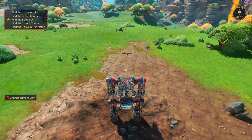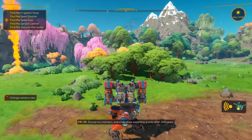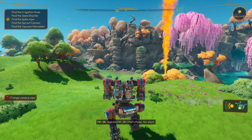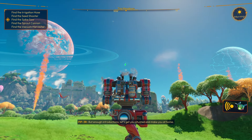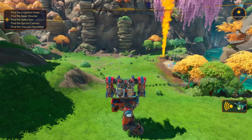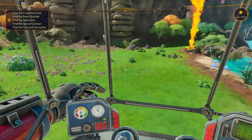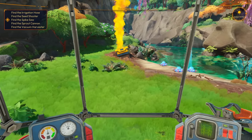The objective is to find our tools. We can change camera view — and we meet our NPC companion, PIP-3R, or 'Piper' for short. She says she's been up in the sky for 200 years and is happy to finally have some company. I can't decide which camera view I prefer — seeing the mech from outside or the immersive pilot-seat view, which brings back MechWarrior 2 vibes.